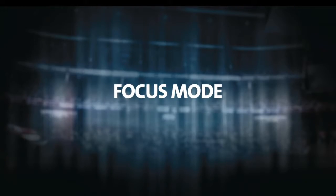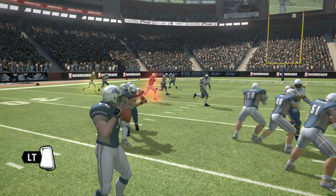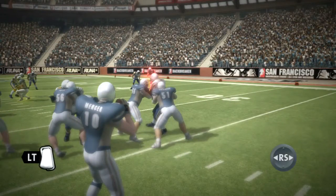Perfect passing takes concentration. Hold the left trigger to zone in on the targeted receiver for a precision pass. You will now throw with maximum accuracy, but you'll be less aware of what's going on around you.